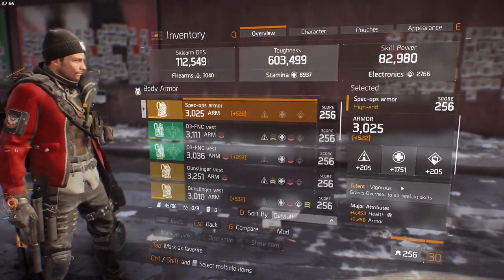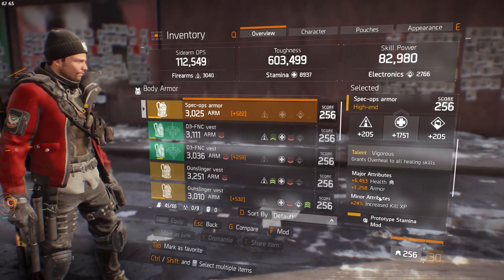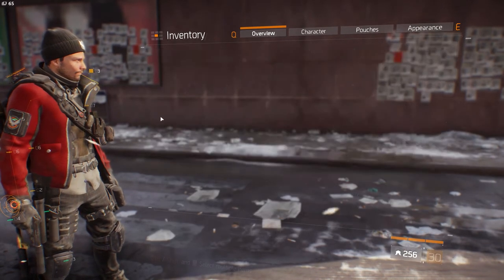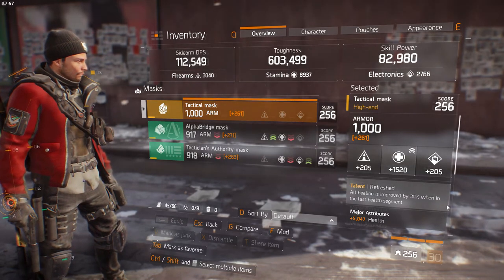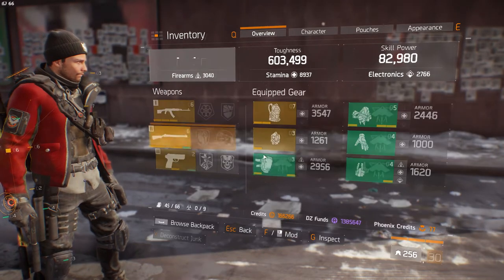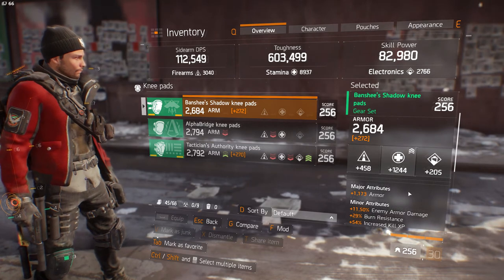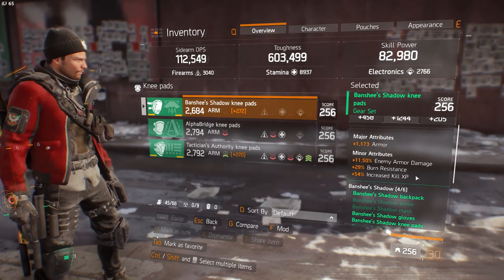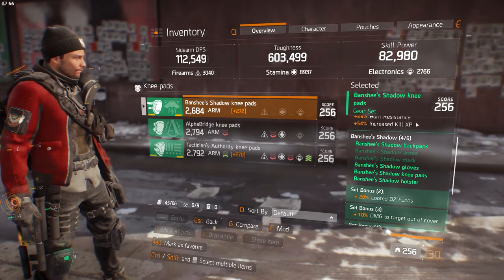I'm running Vigorous with a semi-decent armor roll with health, armor, and increase kill XP. I'm running Tactical Mask with Refreshed — health, enemy armor damage 8.50%. Banshee Shadow Knee Pads — could get this armor way up — 11.50% enemy armor damage, and semi-decent armor roll with increase kill XP.